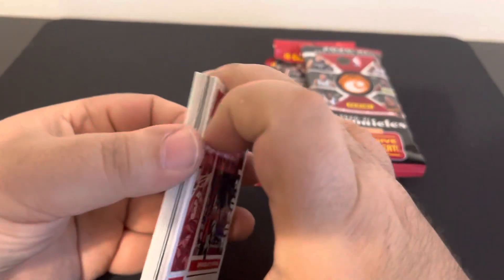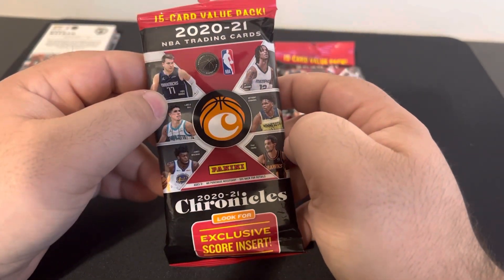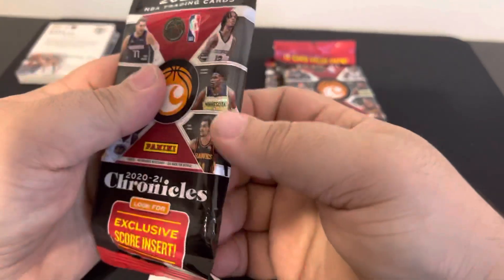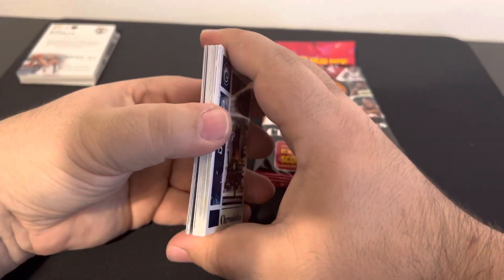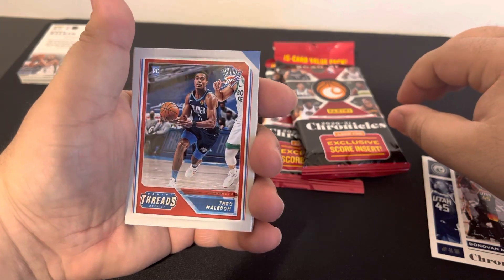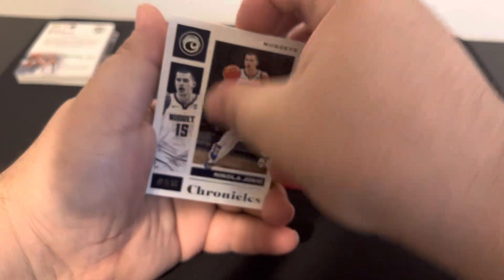I can't get my hands on those cards. This is what we want — him, him. You want all those guys. I don't know about Young, I'm not a fan of Young. Can somebody tell me why Panini flips these cards so many times? Sorry guys. Nikola — the Joker! Guys, I am so sorry, my hands cannot grab these.